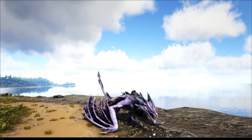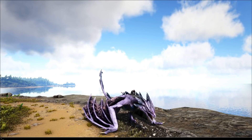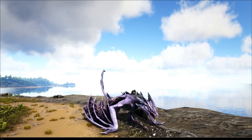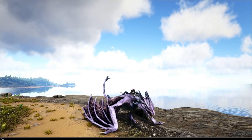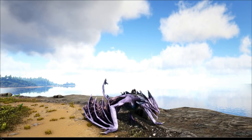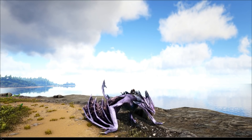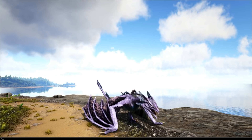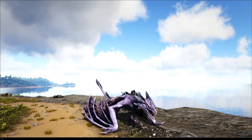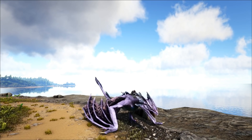Il y a aussi des nouvelles couleurs d'event : pour cet event, ils ont mis cinq couleurs différentes — le noir, le rouge, le vert, le violet et le blanc. Et bien sûr, on récupérera à la fin des trois notes d'explorateur le cinquième et dernier skin de la tenue Extinction.